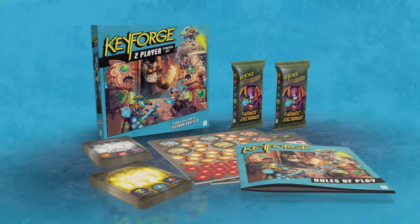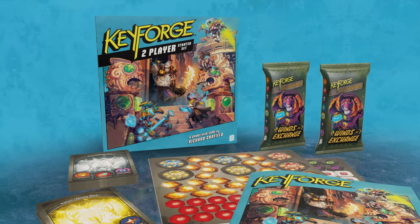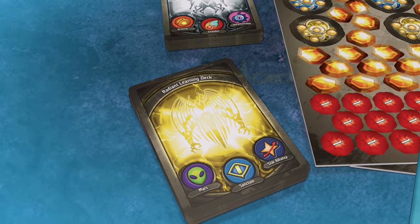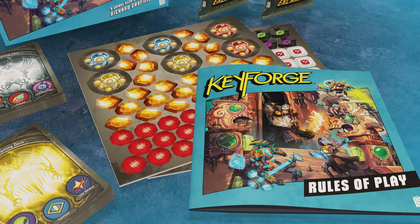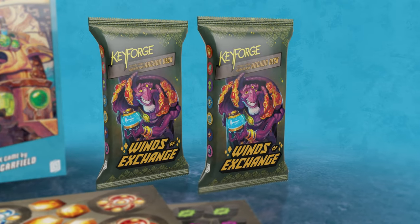The Keyforge two-player starter set contains everything you need to begin your journey on the Crucible: two Keyforge learning decks, a learn to play booklet, a complete set of tokens for two players, and two unique sealed Keyforge decks from a recent set.